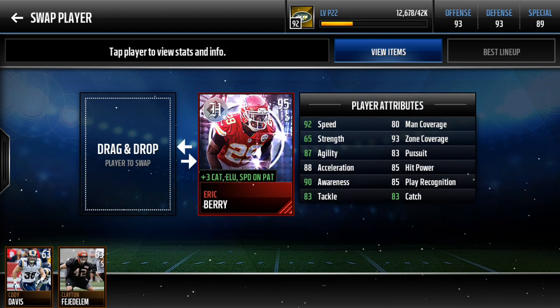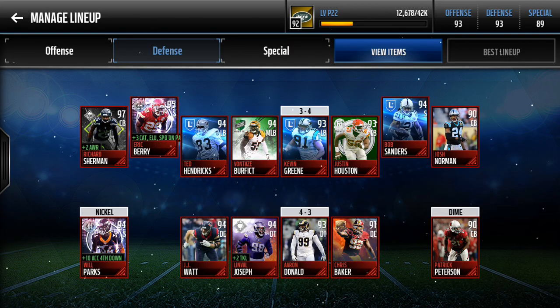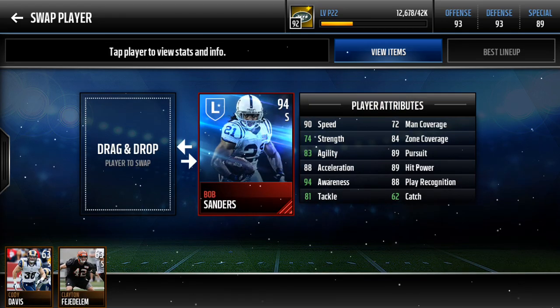Let's go to the safeties. This is Eric Berry — headliners. I bought him off the auction. He has been so good. He blocks punts, he gets interceptions. He's a real clutch playmaker with some really good stats. Next, my other safety Bob Sanders — I've had him for a pretty long time.